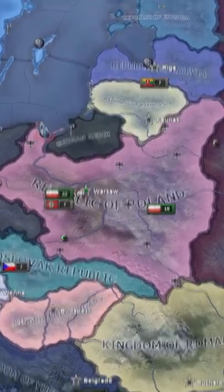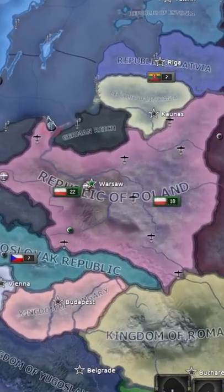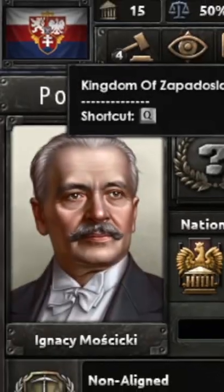To use the mod, you have to play as Poland. In the menu, you are able to rename yourself. You then have to write the name and add a new country, and that comes with a new flag.